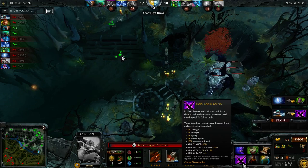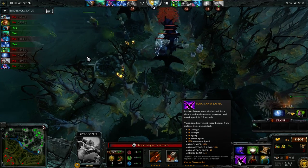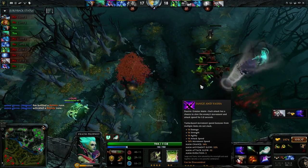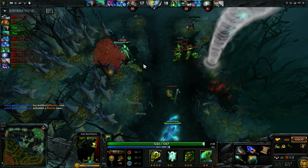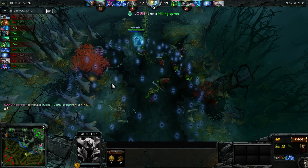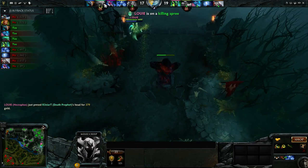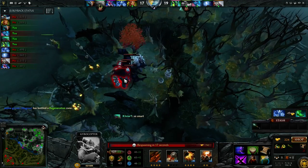For my next item after Dominator and Ring of Aquila, I like to go into SNY currently — it's the competitive build right now. It gives you a little bit of everything: some damage, some armor, movement speed, and also the Maim slow chance to proc whenever you hit someone. It helps you stay on top of them with Rocket Barrage and helps you get in range to use Flak Cannon and get your attacks off, because Gyro's range is kind of bad.